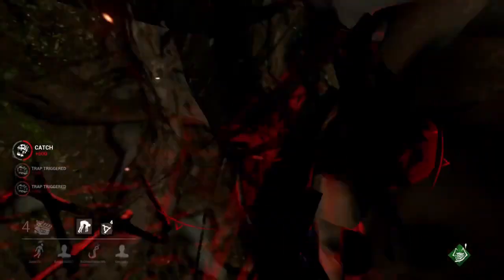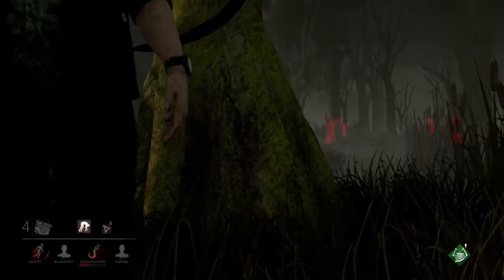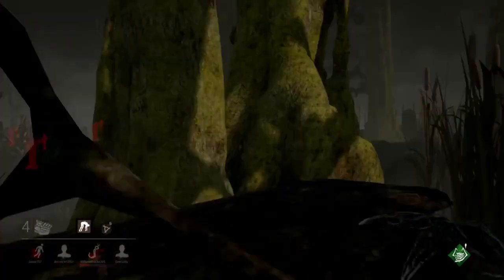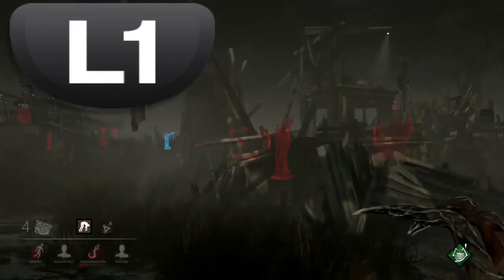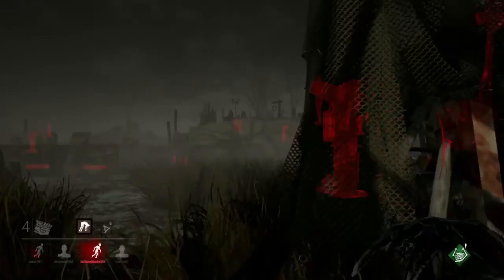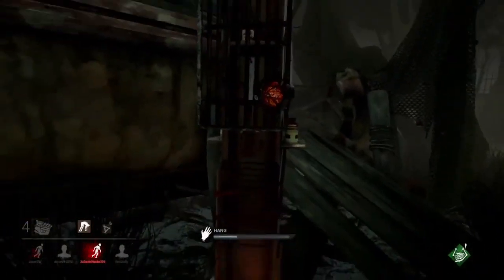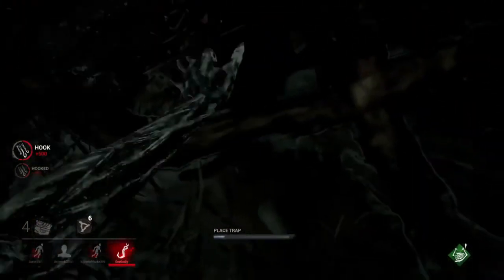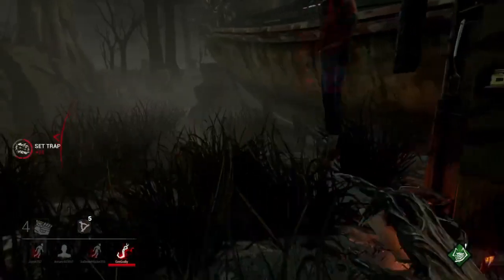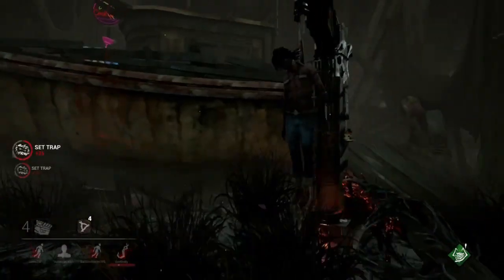Sure enough, the traps get triggered and I grab her and pick her up. To teleport to your triggered traps, on PlayStation you want to press L1 — it's the top button on the left-hand side, usually where your index finger is. On Xbox controller it's gonna be LB, the left bumper, again where your left index finger is. Now I have two people hooked, and here I am placing traps around her so I can teleport to her again.